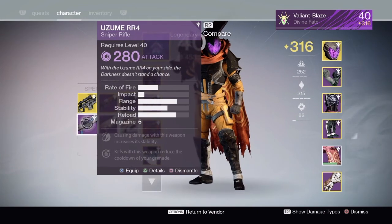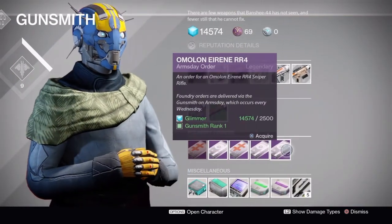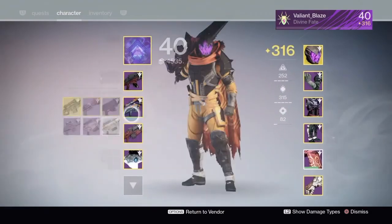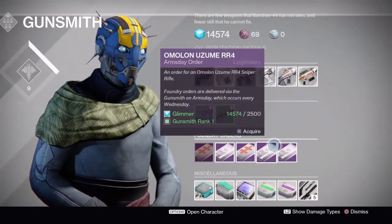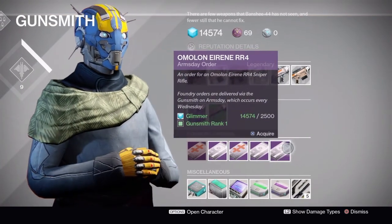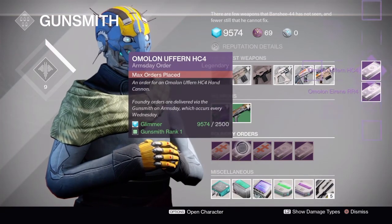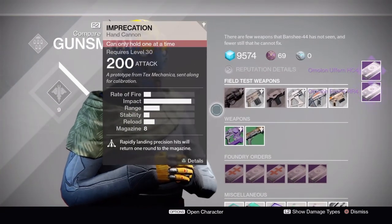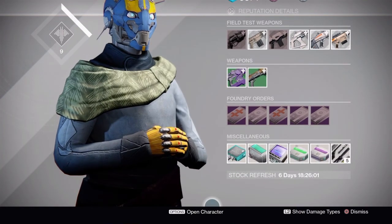I got the zoom so I'll go ahead and get this one — and I'll get the hand cannon too since hand cannons got a little bit of a buff as well. That's pretty much all I've got for you guys. If you enjoyed the video, go ahead and smack the like button and subscribe for more gaming news and Destiny stuff. Valiant Blaze out.